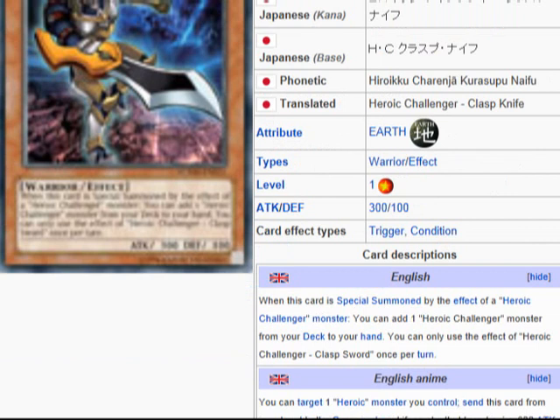The card description reads: when this card is special summoned by the effect of a Heroic Challenger monster, you can add one Heroic Challenger monster from your deck to your hand. You can only use this effect of Heroic Challenger Clap Sword once. So it's basically a search support card.